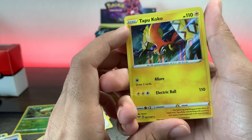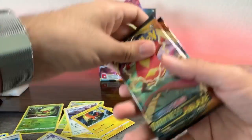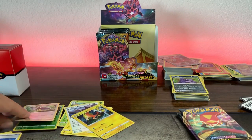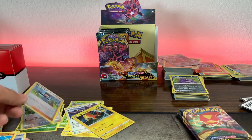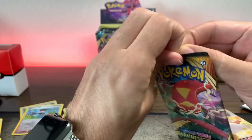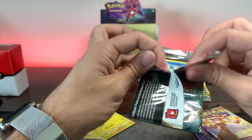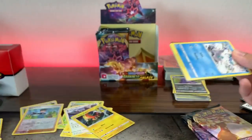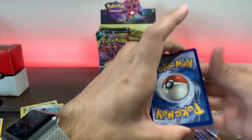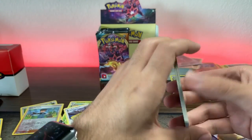A holographic Tapu Koko — it's okay I guess. You know what, let's just finish opening up that side because these are awful pulls. You guys deserve a little bit more love for the two out there that watch these videos. I at least want a V Max or a V card before I keep pulling more. Alright, one two three four — one two, boom boom.